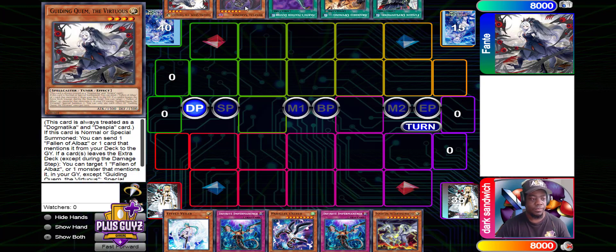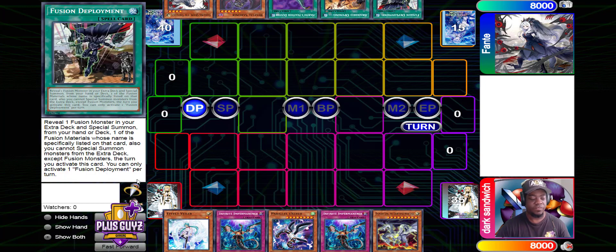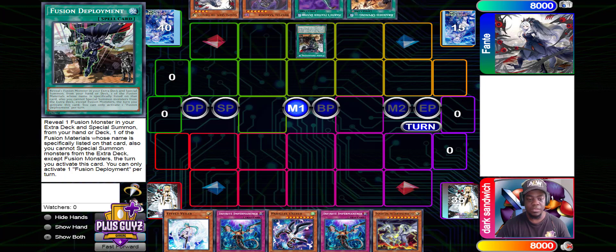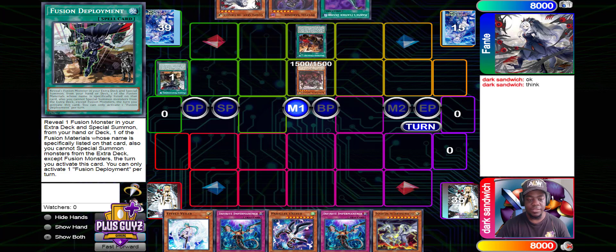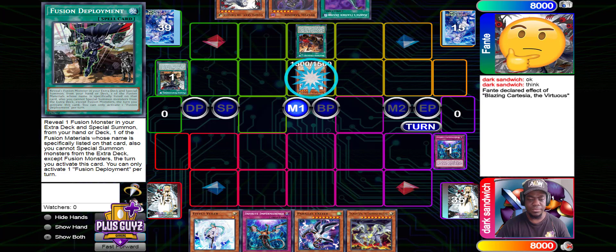Fante's hand has Quim, Sirenair, Harbi's Feta Duster, Branded Opening, and Fusion Deployment. We're going to start off in Main Phase 1 with Fusion Deployment, bringing out a Cartesia, activating Opening, and then Fante activates Imperm.